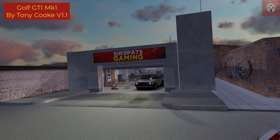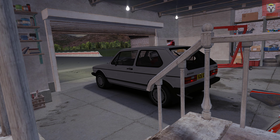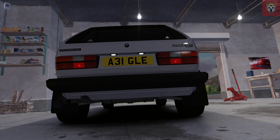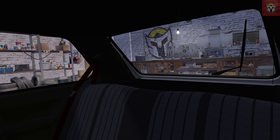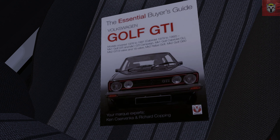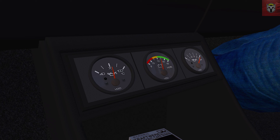Let's move on to the next mod, and this one really needs no introduction. If we've got the XR3, we need the car it was trying to be — and that of course is the Golf Mark 1 GTI, also by Tony Cook, version 1.1. I know there are a couple of Golf GTI mods out there, but this one is of the highest quality. 116 brake horsepower, 810 kilograms, an awesome 0-60 in 9.2 seconds — this was the original hot hatch. The level of detail is stunning, even the oil pressure gauges move when the car revs. Great job on this one too, really worth adding to your collection.